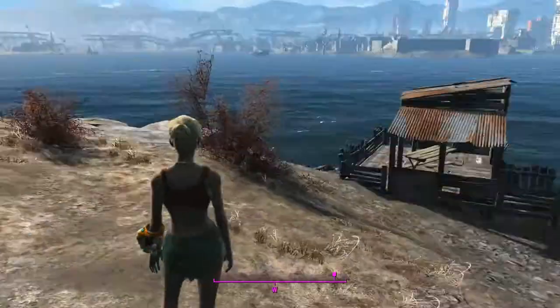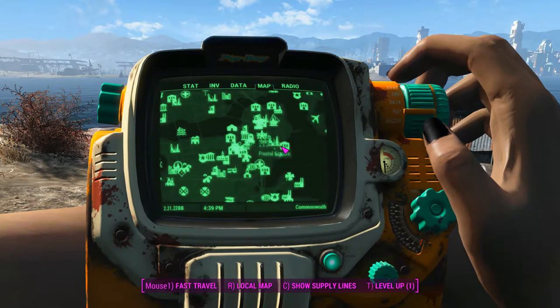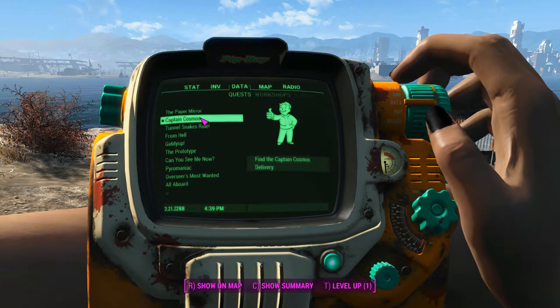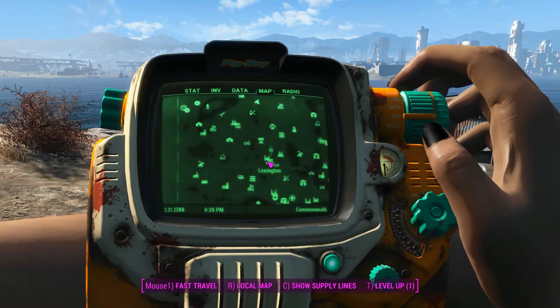So we're on the questline right now, we've got the objective pointing in that sort of direction. We are going right out to the back of Super Duper Mart here, which is pretty neat. There's the Captain Cosmos thing there. So we'll just teleport there and get started.